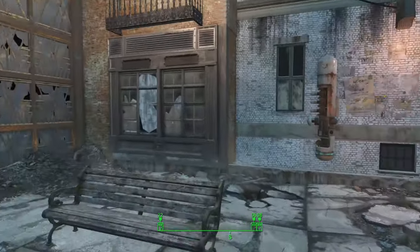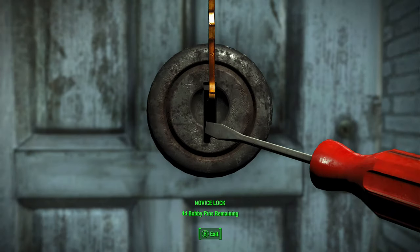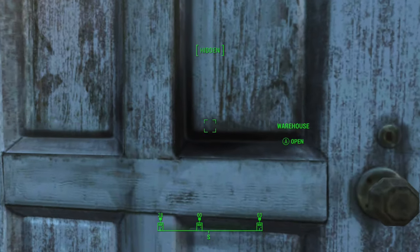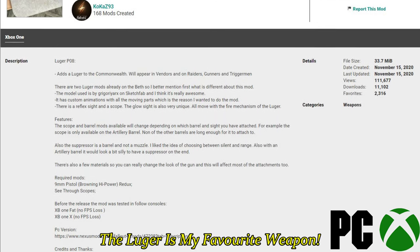First off, we are just going to set the pip-boy so we know where we are going. Into the first warehouse we go, and we are going to be using the Luger 1K mod, which is by Cocas93.